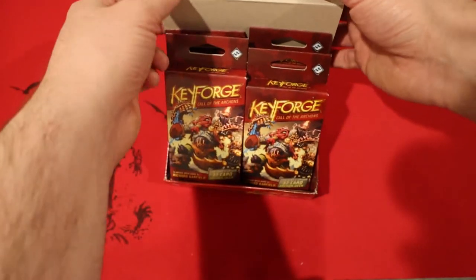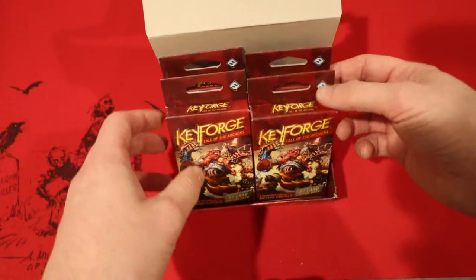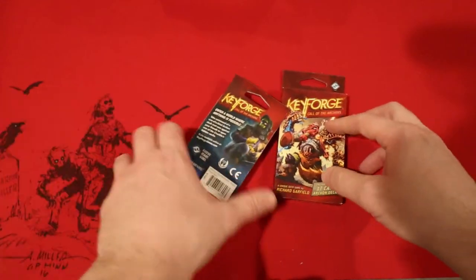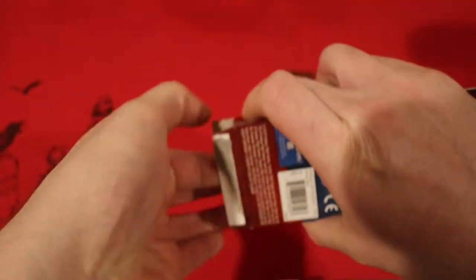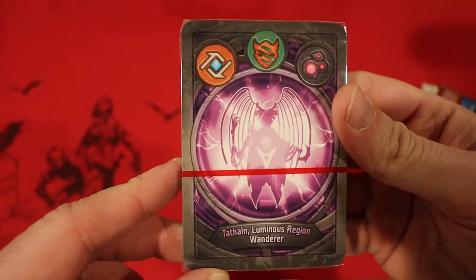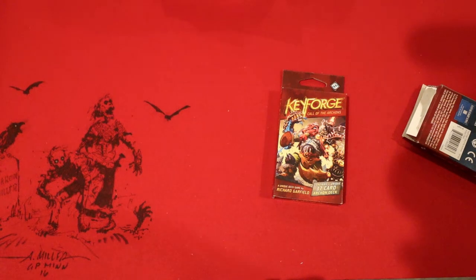We're going to open up another deck from the original Display Booster Box. We have four left in here, let's just do two of them as fast as we can. We opened up Tathlin Luminous Region Wanderer. He's got Logos, Untamed, and Dis. Let's see what sort of cool, crazy combos he has inside.